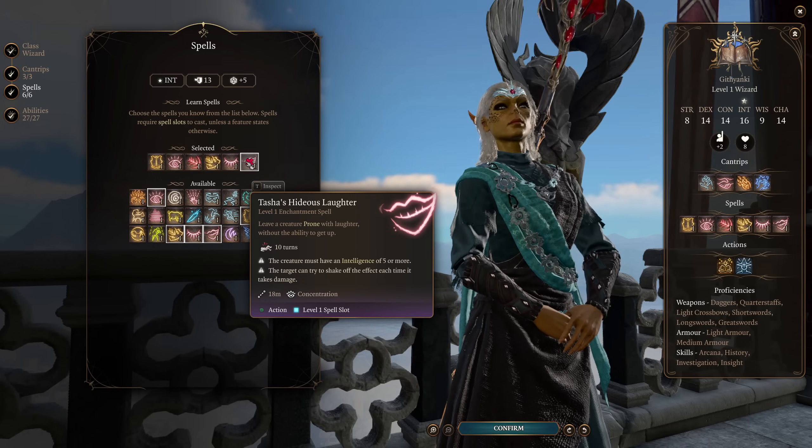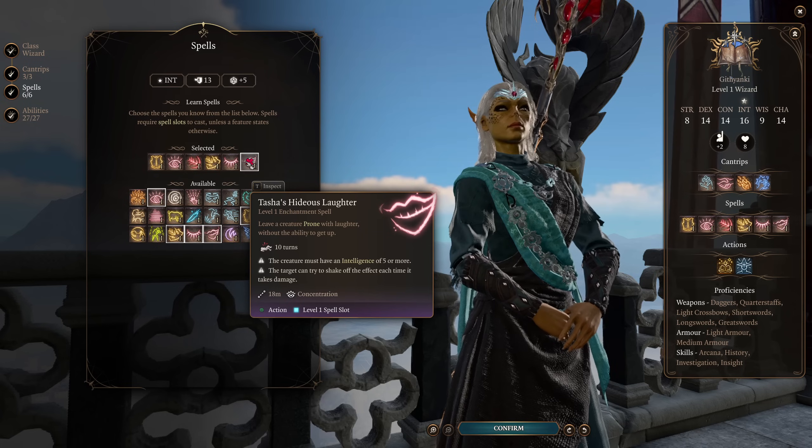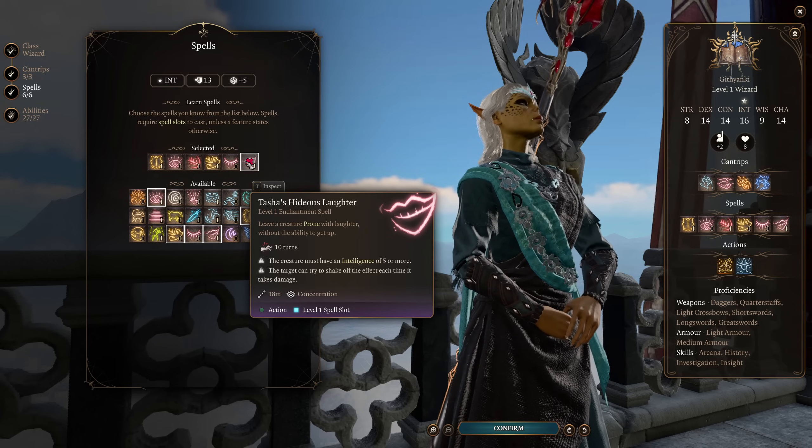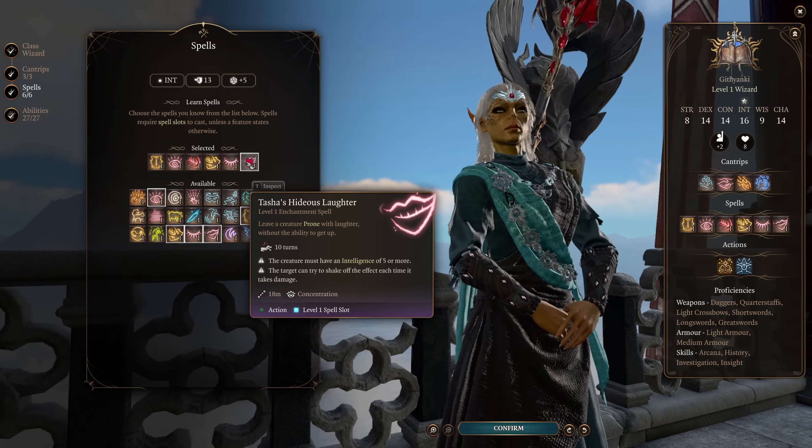And finally, Tasha's Hideous Laughter, allowing you to knock a creature prone. Surprisingly enough, this is one of the only concentration spells that I've chosen at this level, so you actually have a lot of freedom in how you go about this. And knocking enemies prone is great for both you and your teammates at all levels of play.